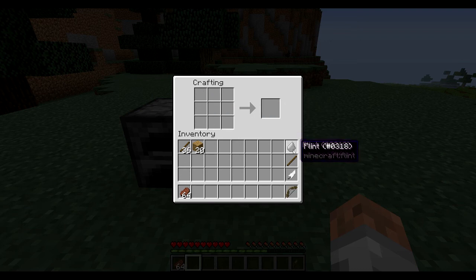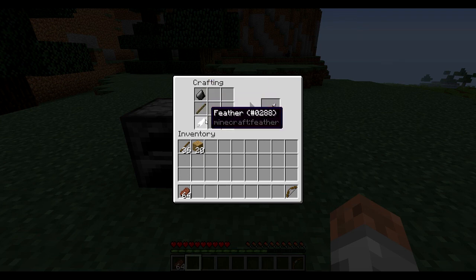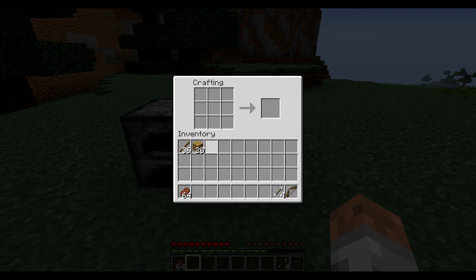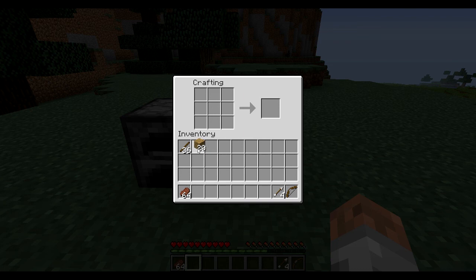So there's our bow. The arrow is literally like how I put it down there — you put it like that in the middle, or like here or here. Then there's the arrows; you get four arrows when you create it.